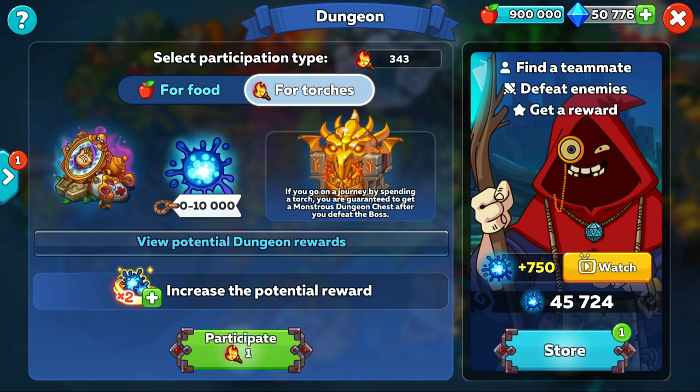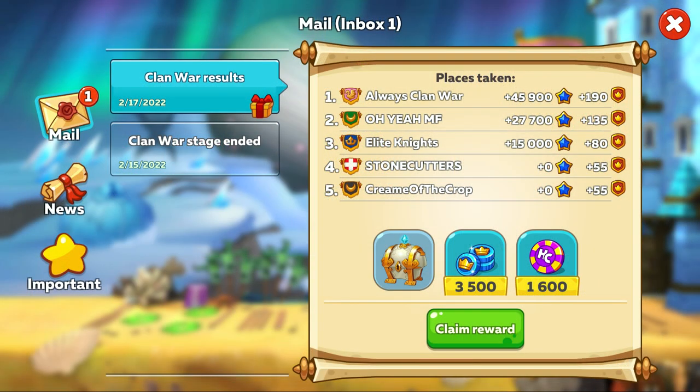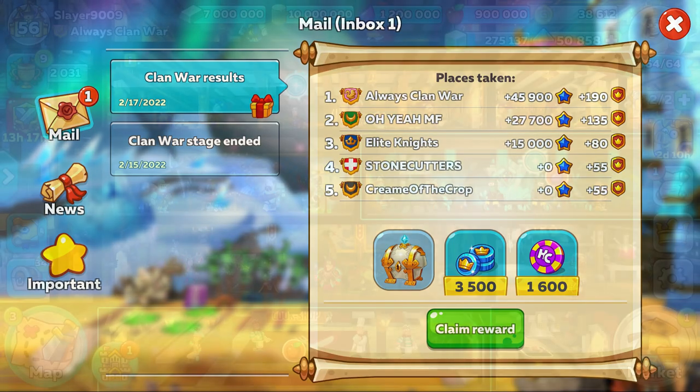I wanted to mention this at the end because it's not always in your control if you get to fight or where you get placed, but by winning clan wars you can win 1,600 coins, which is certainly a nice boost just for deploying. So if you can, try and stick with someone that's fairly strong in your clan, just while the event is going on.